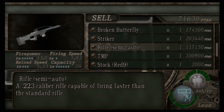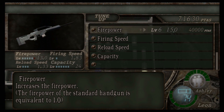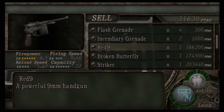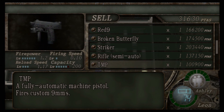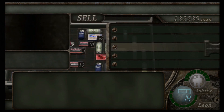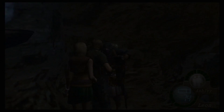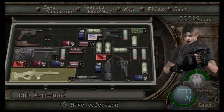We might as well get everything to full max capacity. Let's see - the rifle, that's the last upgrade for that. 80,000 - we can do that as long as we sell something. There's nothing I can really get rid of now. TMP - you're now useless, I can just tune you up again. We'll just upgrade the rifle to its maximum firing speed - nice, that should help. I wanted to get the Broken Butterfly up to max but it doesn't matter.